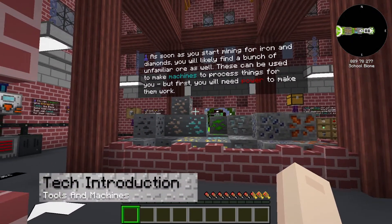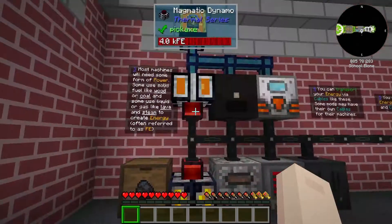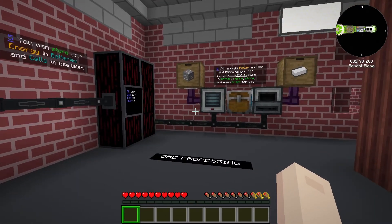The tech showcase area introduces you to some new ores as well as tools and machines. Along with this, it provides some information on how power is used to make these machines function.